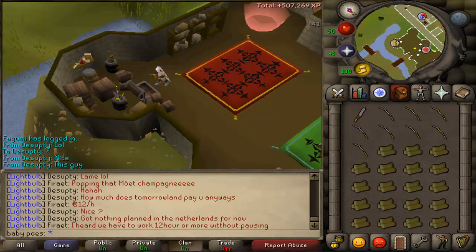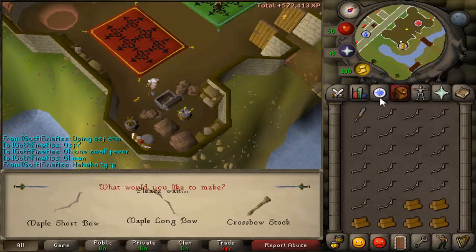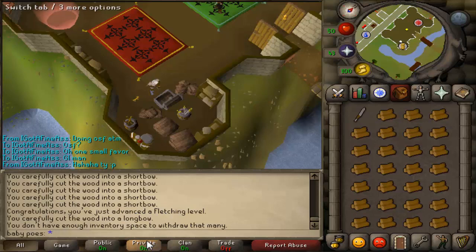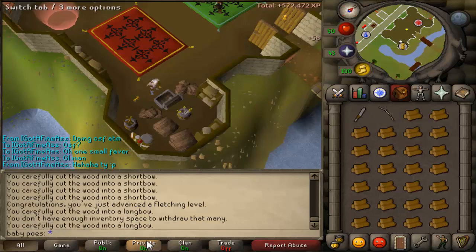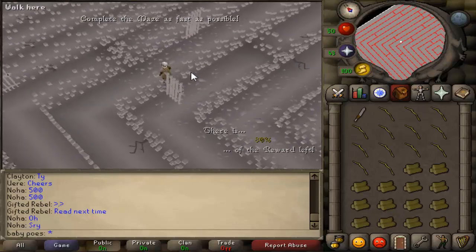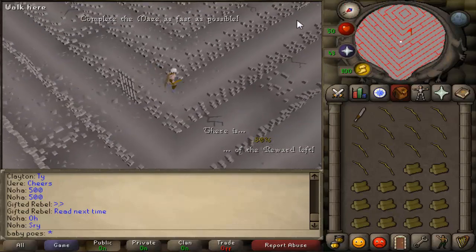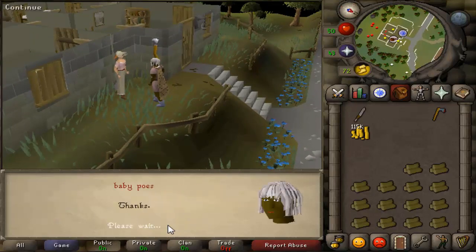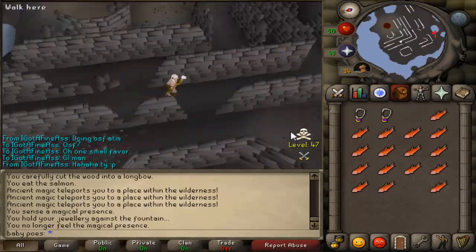There's 35 fletching now. I'm cutting oaks outside of the bank and going to fletch on my willows. Welcome to episode 14 — I'm planning on making a lot of progress this episode, so I hope you guys are looking forward to it as much as I am. I'll see you guys in the next clip when I get another noteworthy level. There's 50 fletching.